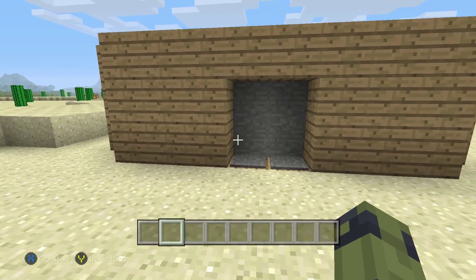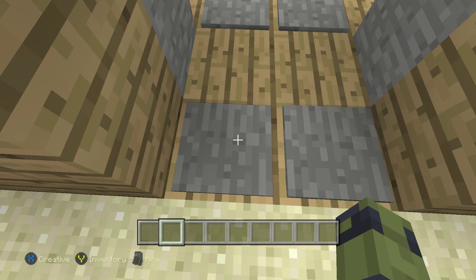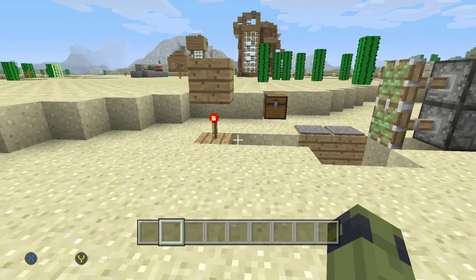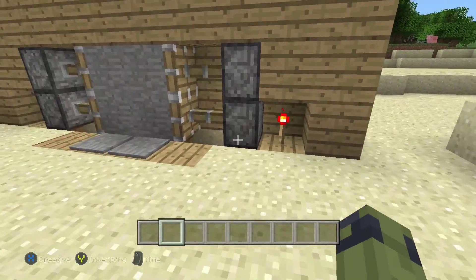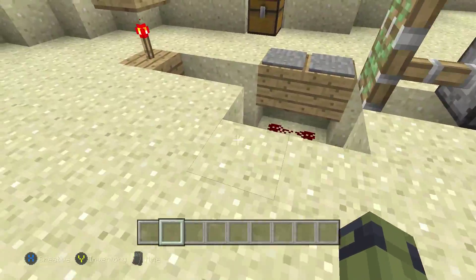You can cover up the circuits so that no one can see, and as you walk through it sends a little charge through these pressure plates and activates the pistons to open. You walk through and it closes behind you. Anyways, this is a basic layout of the mechanism.